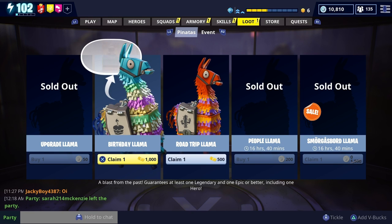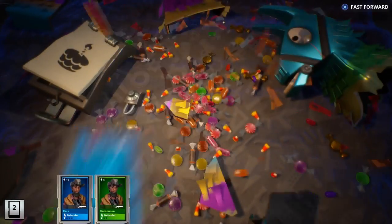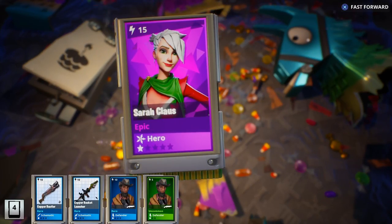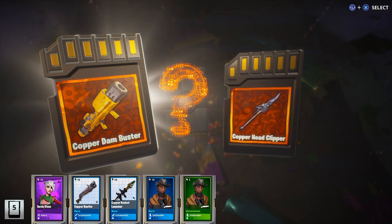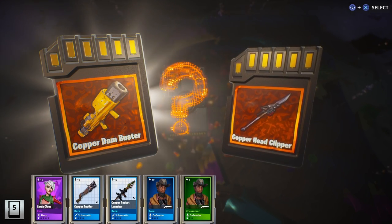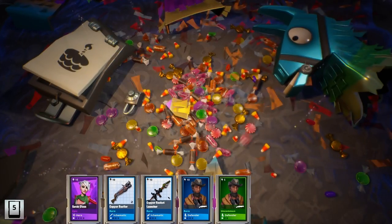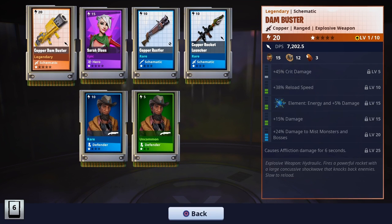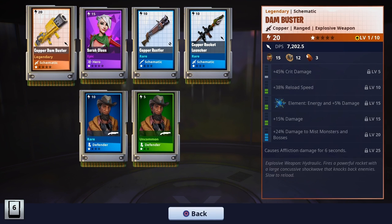Another birthday llama — let's open this one up. After this opening there'll be a bunch more birthday llama clips right after. Sarah Claus — hey! I get a choice. Let's go! No way — that's literally all I wanted! I'm actually so happy about this one — and it causes affliction! Let's go! We got Sarah Claus. That is one of the best ones I've opened so far. Let's get right to the next ones.